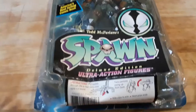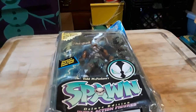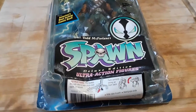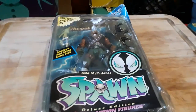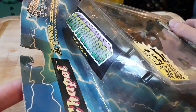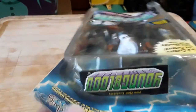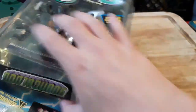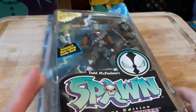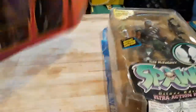Hey everybody, today we have Todd McFarlane's Spawn Deluxe Edition Ultra action figure of Chapel from Ron Leifeld's Youngblood series. The box is already damaged pretty bad so we're just going to open it.